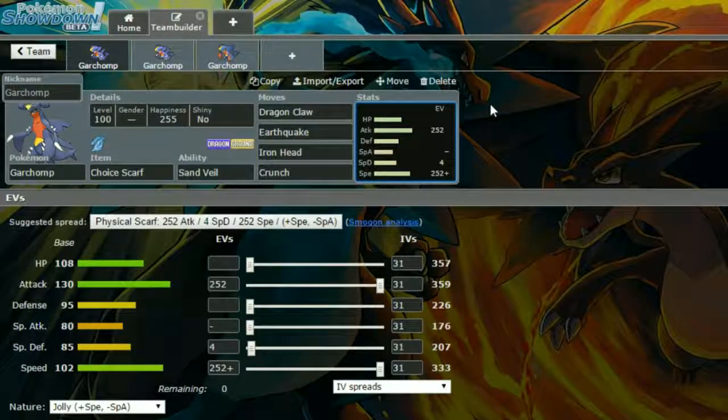We have max Attack and max Speed with a Jolly nature — more speed and less Special Attack — and 4 EVs in Special Defense. This thing is just going to be a fast, sweeping, destructive force. You have to pick your move and stick with it because you're locked into Choice, but with that 1.5x speed boost and your already stellar Attack stat, things are going to be very scared of a Choice Scarf Garchomp.